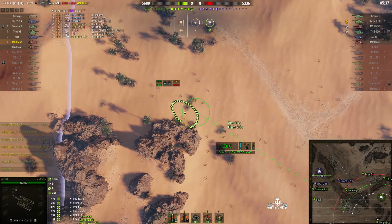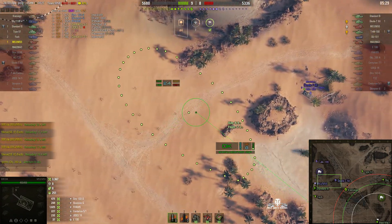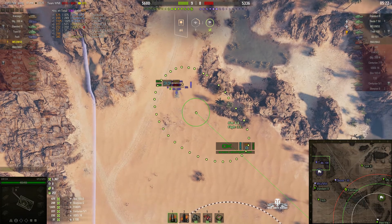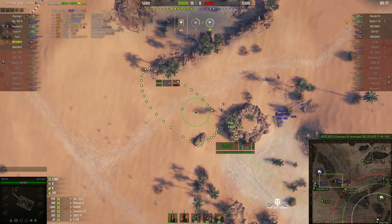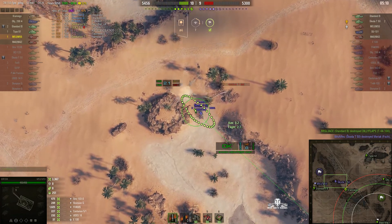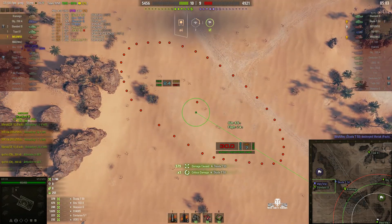The Skoda is in sight so he might decide to go for that. The Standard B's gone up onto those heights. The M53/M55 wouldn't have moved too far away. There's the T44-100 — he's a splash kill and he's been killed. The enemy is starting to fold. Our Skoda T50 just killed our Foch — round out on the Skoda and splash him for 379.